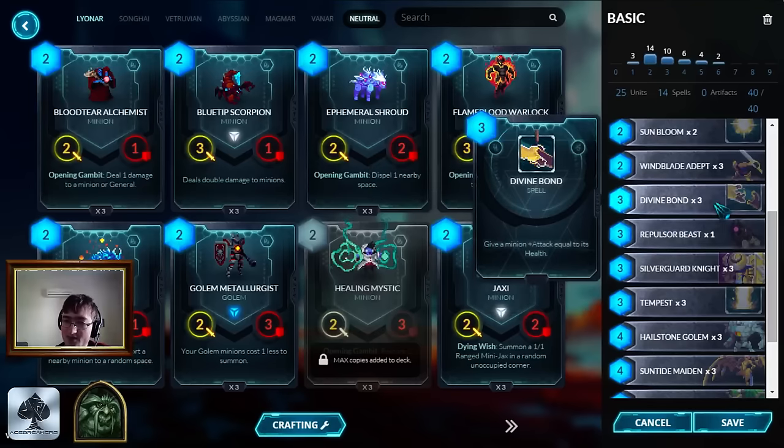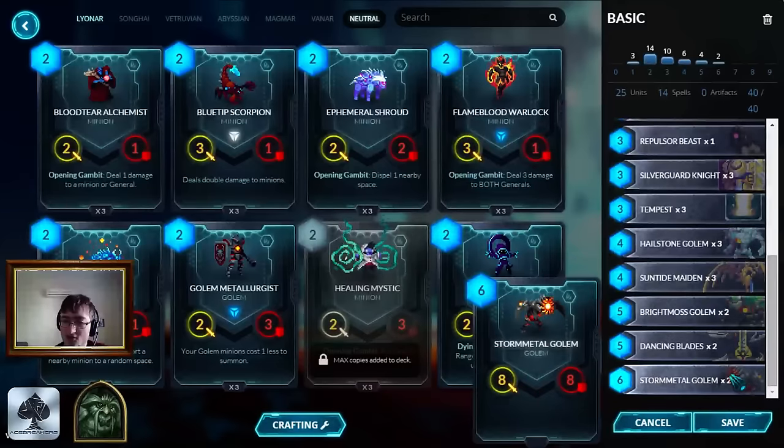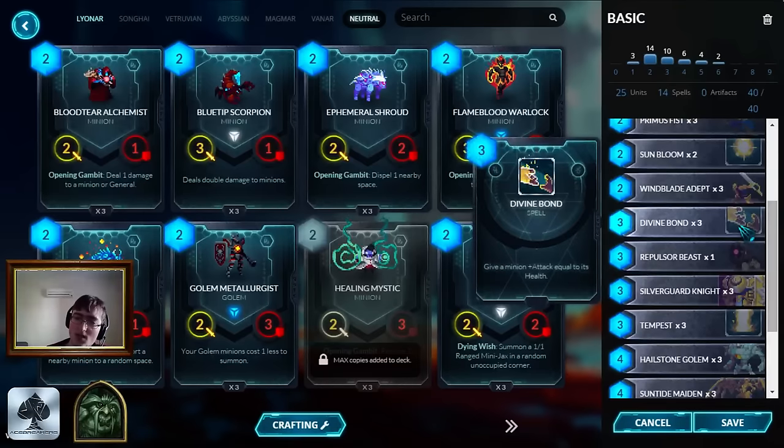Two more spells in the deck - we've got Divine Bond. Divine Bond is the sole reason why Lionar creatures are feared, because Divine Bond can easily deal ten damage out of nowhere in a lot of cases. In fact, its damage potential goes up as you upgrade the deck. There are three Divine Bond in this deck. Over time, you'll want to reduce it to two as you upgrade the deck. Sticking with three for now because it's a very powerful buff effect - you can use it just for trading or to finish out the game. On something like Storm Metal Golem, that's 16 damage immediately. It is situational, so as you upgrade the deck you will reduce it to two.